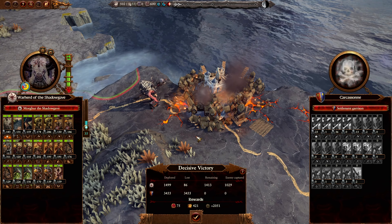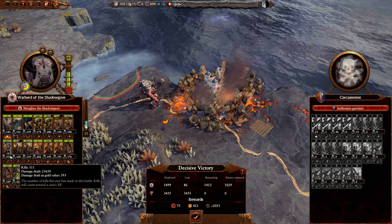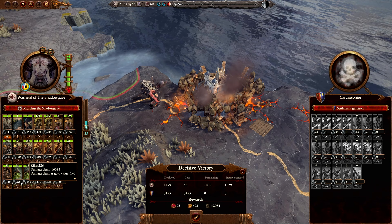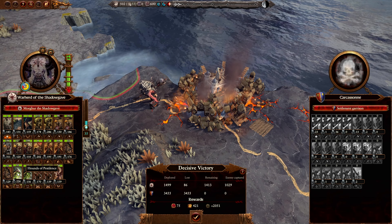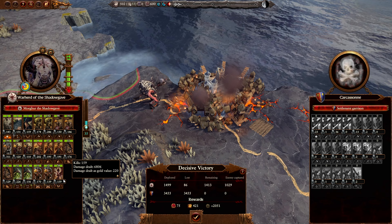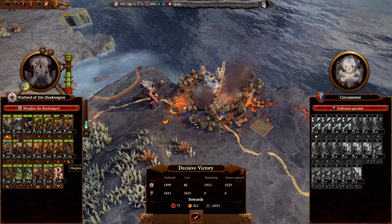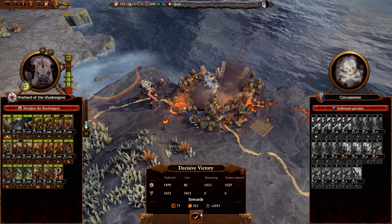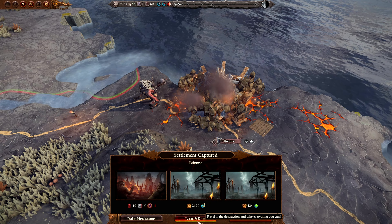Quite an easy battle to start us off. Our Gores did a lot of damage - just Ungores but better. Our Razor Gores are walking monster tanks that don't take too much damage. Our Harpies doing fear and terror, destroying enemies from the sky. One Ungore unit really proved themselves fighting two different peasant mobs. Our Hounds of Pestilence were able to break enemies quite quickly with their terror - they've got regeneration so they didn't take any damage whatsoever and were able to chase the enemy down. I think I'm going to take the money because I want buildings, and then loot and raze Brion.